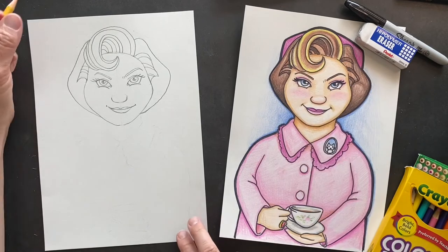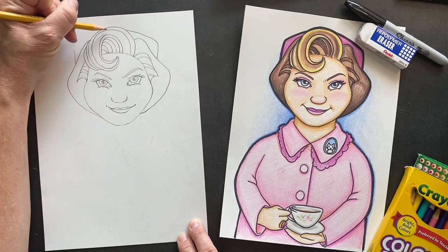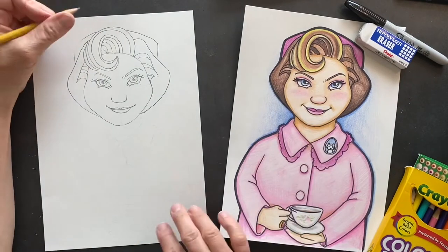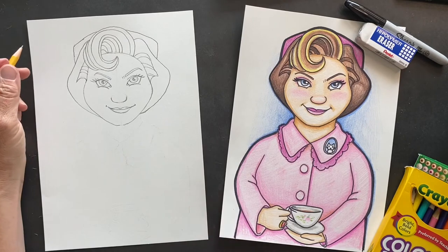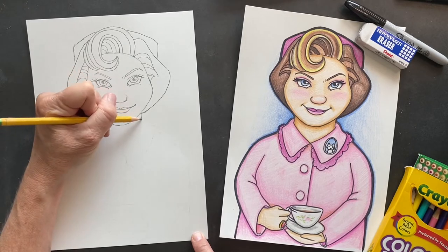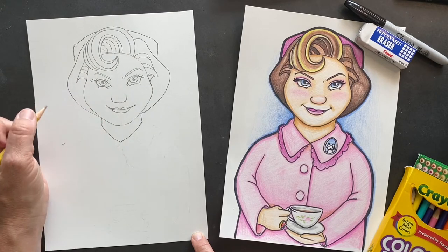Put her little box hat on — you're just gonna go up on either side and then it's gonna connect. Go behind, lift up your pencil — she's got her box hat behind there and of course it's pink. Now we're gonna do her neck down here and make a point it comes down. She's looking younger!